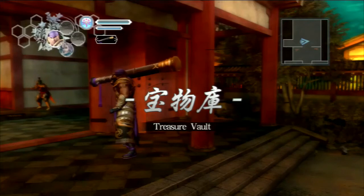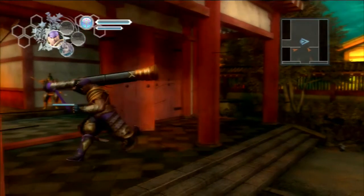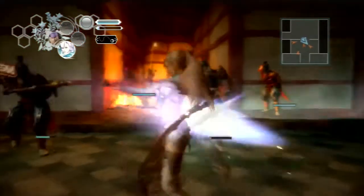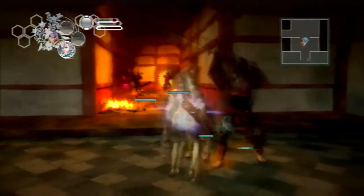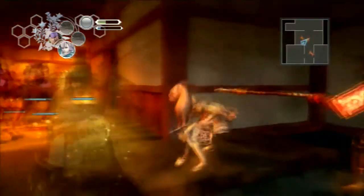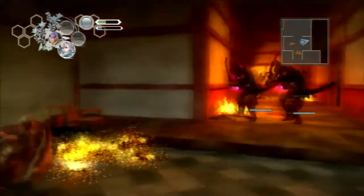How did we just randomly get into the flaming area? And we're apparently switched straight to Benkai, even though he wasn't the character I was using when I went through the door. And the healing item — vanished.